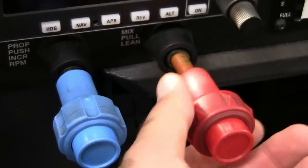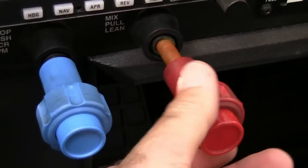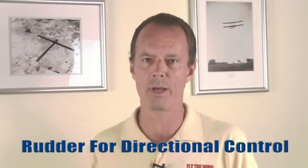At high density altitudes, lean the engine according to the POH for maximum power output. Apply full power smoothly and continuously. Check the tach and engine instruments, then remove brakes. And as in all takeoffs, correct for any crosswind component with proper aileron and rudder inputs.